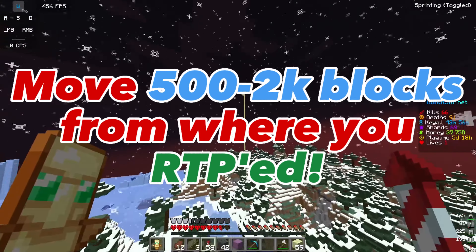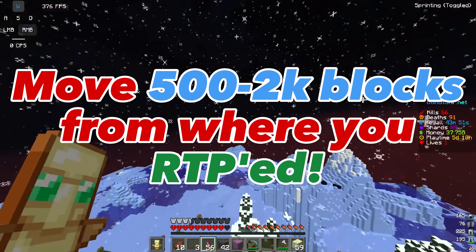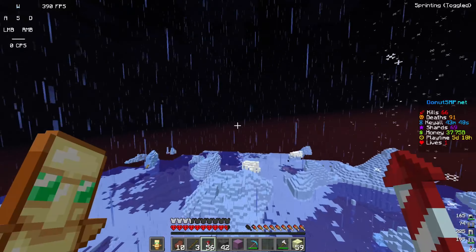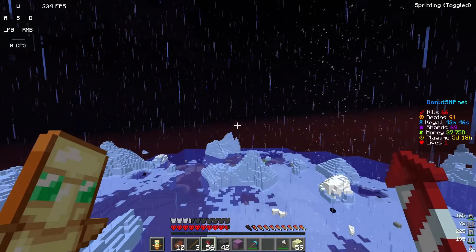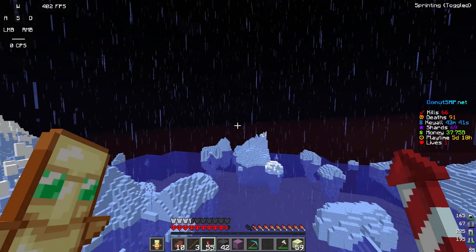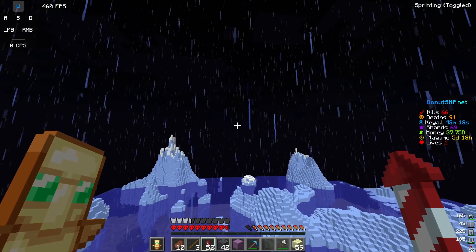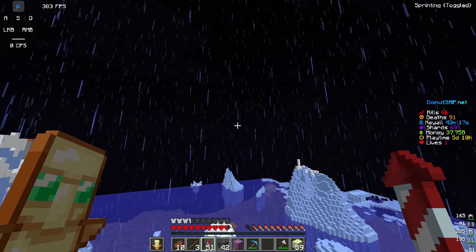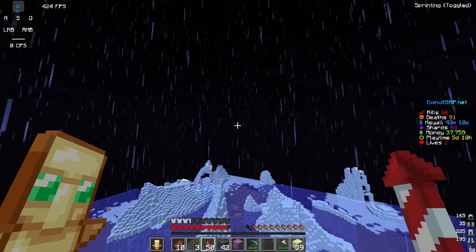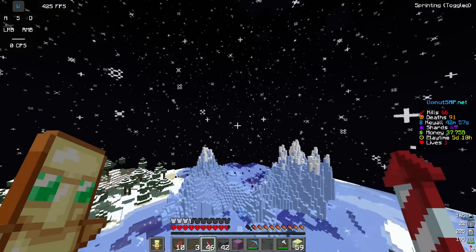As soon as you RTP to the overworld, you want to travel away from the RTP spot. The server has a bunch of random spots it teleports you to, but players can be teleported to the same random spots — so you can actually RTP where someone else previously RTP'd. That's why you want to fly or run away and travel hundreds or even thousands of blocks from where you RTP'd, so people can't RTP above your base.